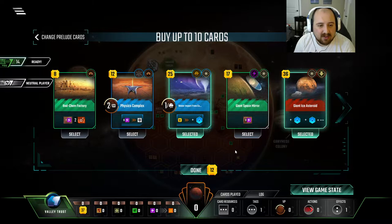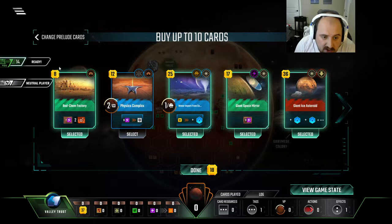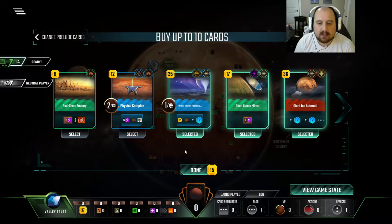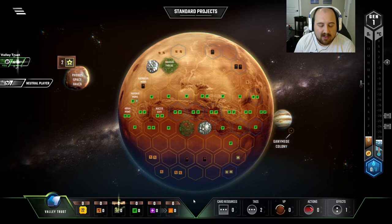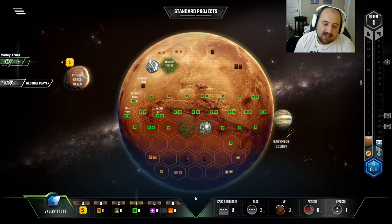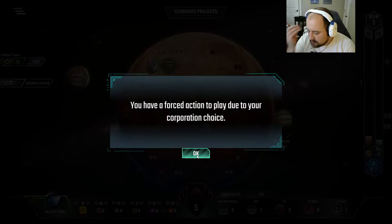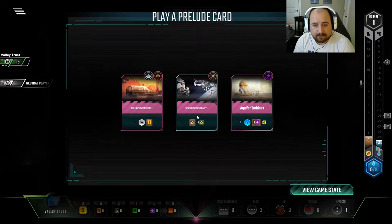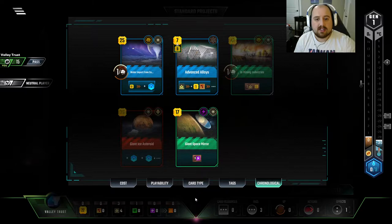If I really want to know that I have good cards coming, I can grab Space Mirrors and Rad Chem. But Rad Chem is not as powerful anymore in this new world of not chasing TR. So let's just do this. We have Advanced Alloys, so the Galilean Mining is gonna be extra sweet. The Nitrogen shipment is just fine — a little bit of cash early on. We want a sponsor, or even a loan. Hard not to grab Orbital Construction Yard here. We are all in on Titanium.